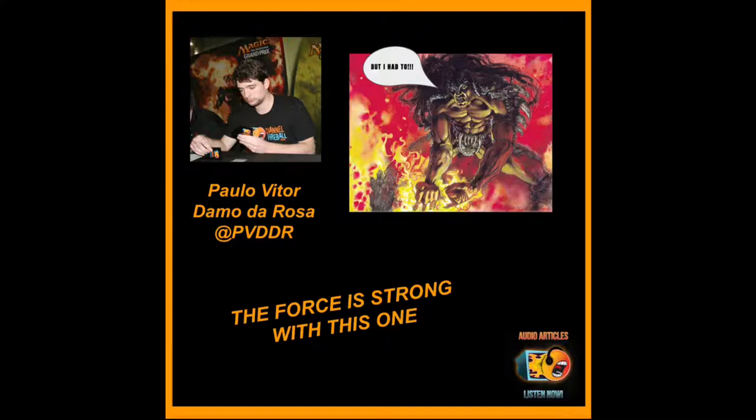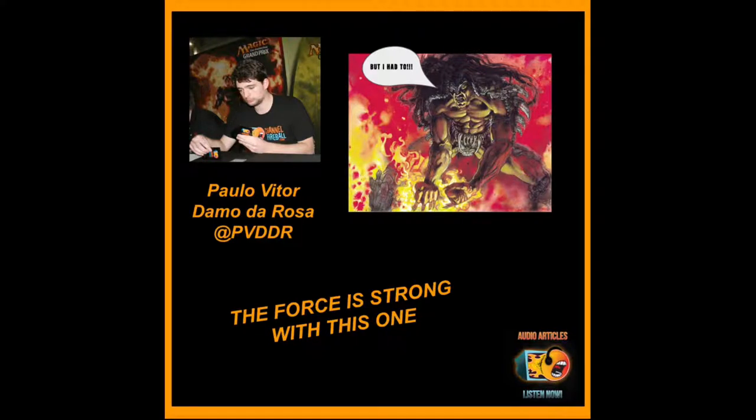Savvy readers might point out that I wrote an article a while ago saying you shouldn't give your opponent a choice when you could force an outcome that they could also choose, which would seem to contradict what I'm saying now. But I also pointed out in that article that there were exceptions, and one of them was when nothing your opponent could choose would be worse than the outcome you could force — this is one of those exceptions. There's another reason for not casting the Growth: doing it this way makes attacking less appealing for the opponent, because Shuhei has an extra untapped blocker — Gift of Growth untaps the flyer.